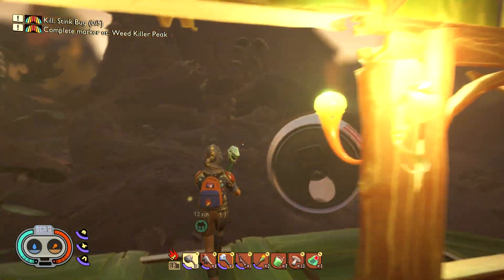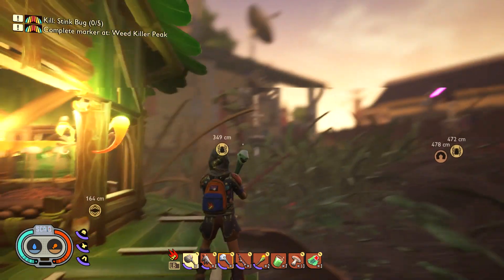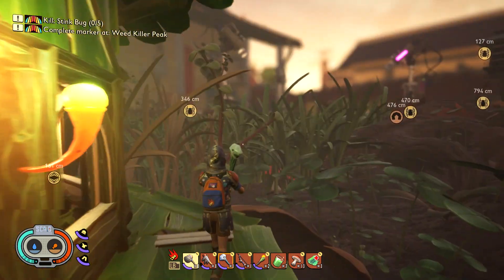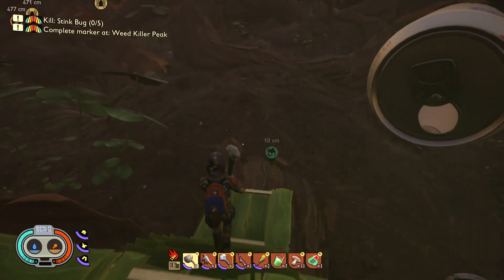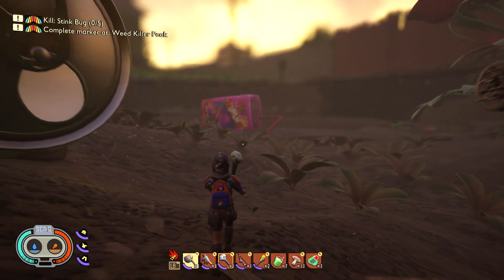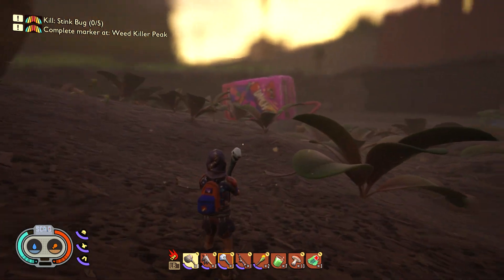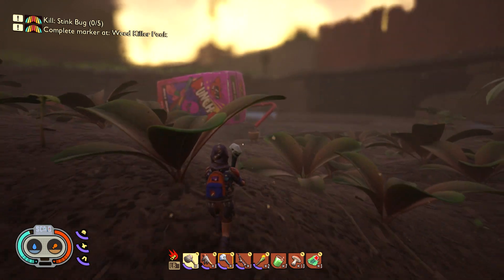Welcome back to Grounded — it's a brand new day, a dawn. Today I've got a few side missions, a few quests as it were: kill five stink bugs. I know where several are and they're on the opposite side of the pond.